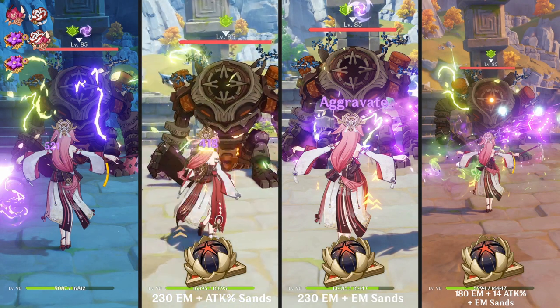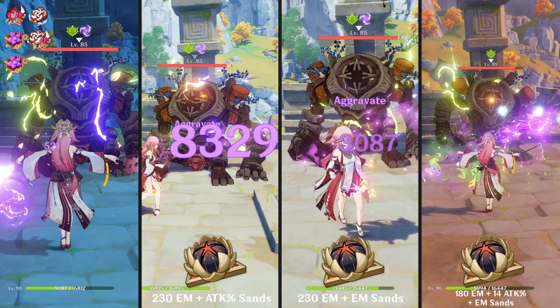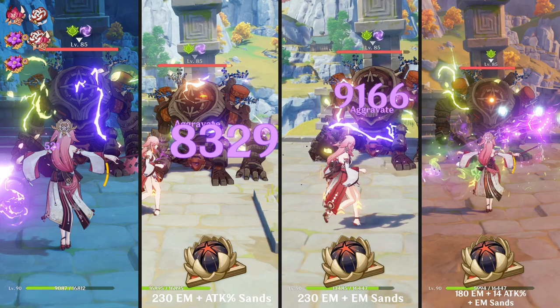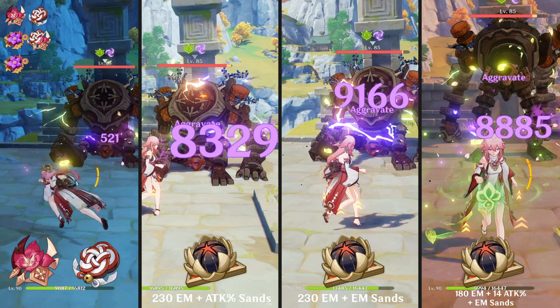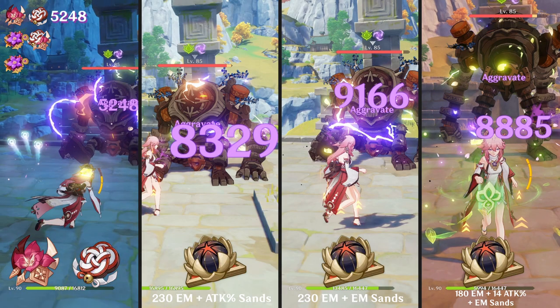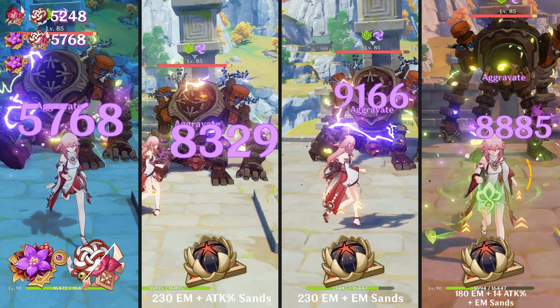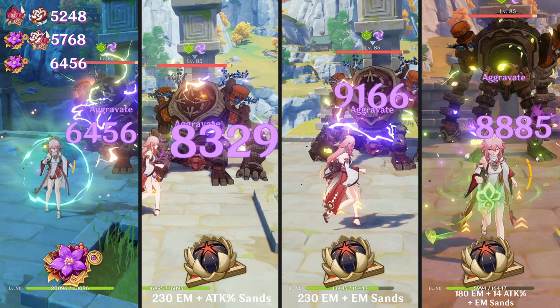Now it's time for Aggravate, and you're going to see the results change drastically. For her normal attack, the damage difference won't be that huge because the attack itself is not getting buffed by EM, unlike her skill. You also need to keep in mind that Aggravate works differently than Vaporize and Melt — the attack itself doesn't get buffed by 2x or 3x; instead, damage is added to your attack.